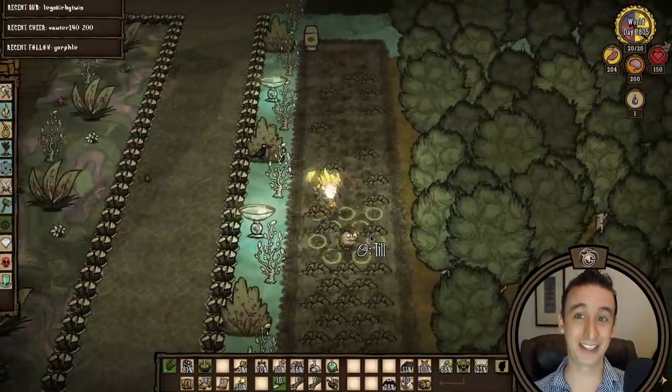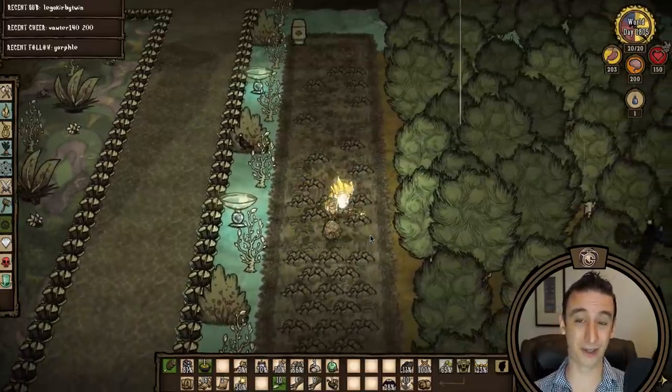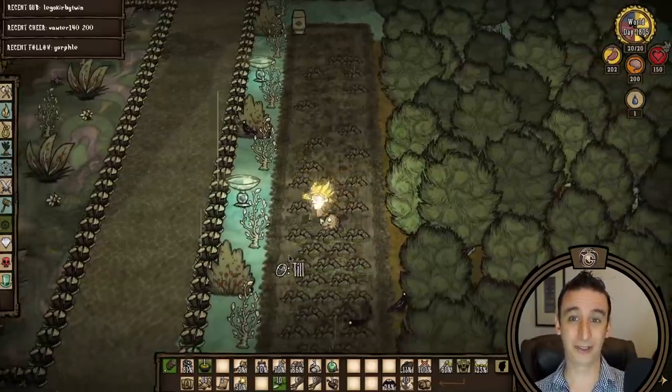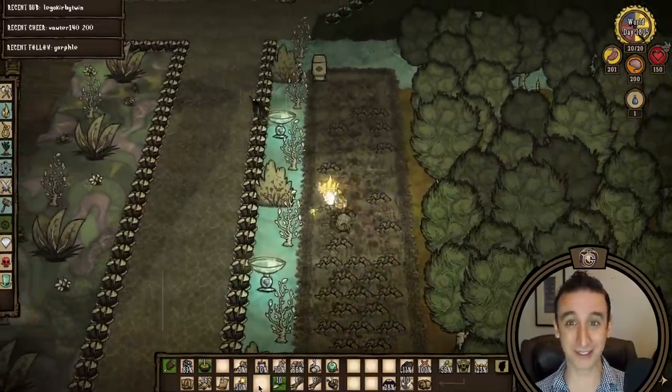Instead of planting generic seeds all the way up this road, I'm just going to till all the farm plots and leave them empty for weeds to grow inside. I probably should have done this from the start, but we'll have some options for comparison soon. I'll let you decide which look we'll use, and then we get to replicate this entire build on the other side of the moonstone.